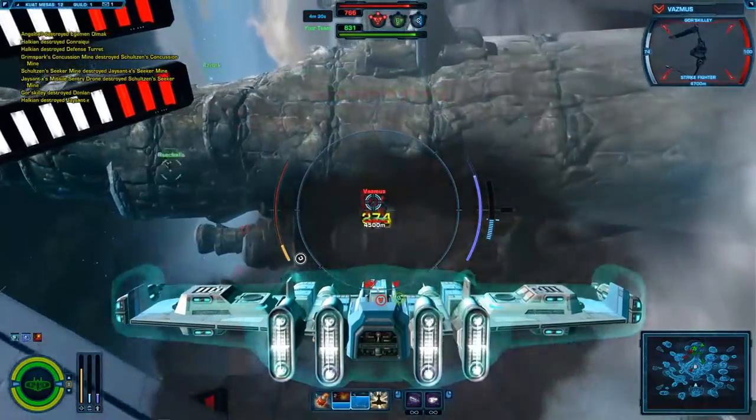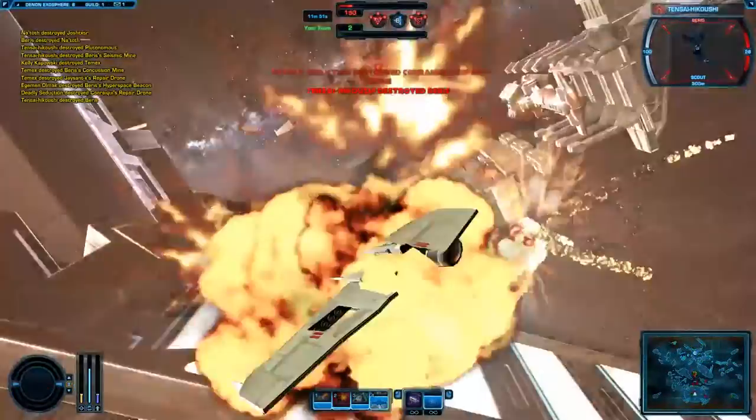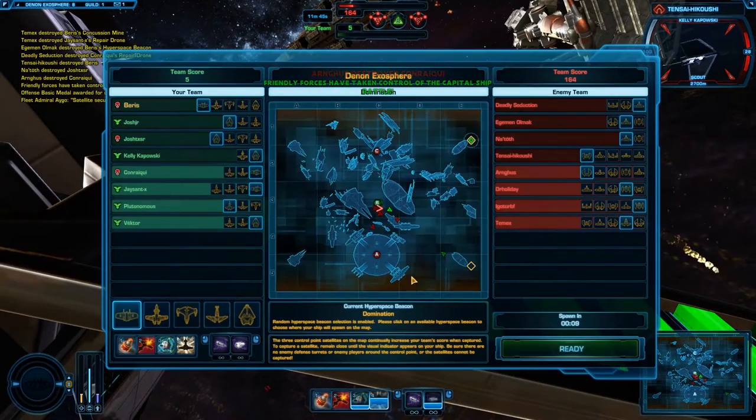The outcome of a domination match is often decided by which team can more effectively project force to where it is needed. Destroyed ships normally respawn at a significant distance from the fight, and valuable time is wasted in transit while the battle rages.